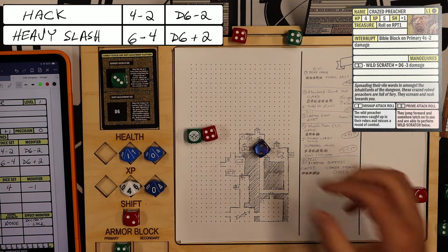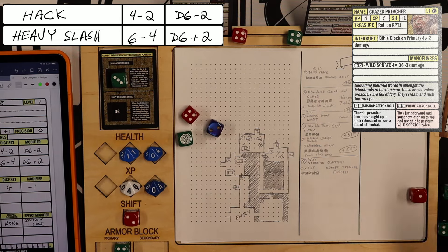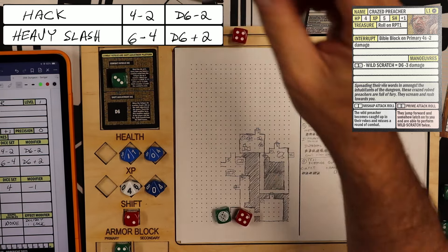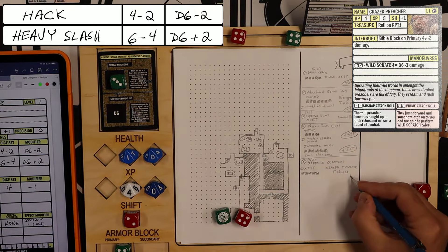I check whether the die is always rolling 6s — nope, it's not a fixed die. The cultist dies and I gain plus 6 XP.